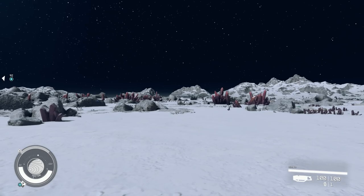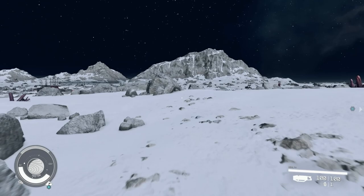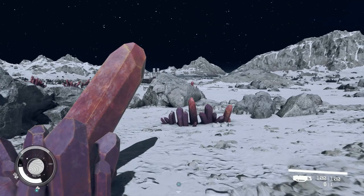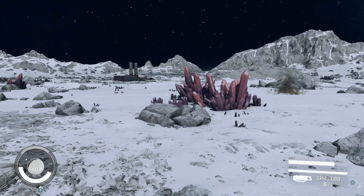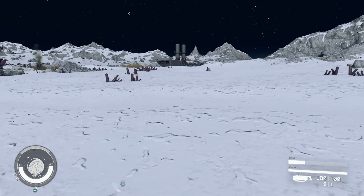I don't understand the systems too much. I think this moon is really pretty though. Seeing how many places there are to explore still just bewilders me. I don't think it looks awful — there are amethyst crystals busting out of the ground everywhere, I think it looks sick. I'm just flying around thinking this is sick.